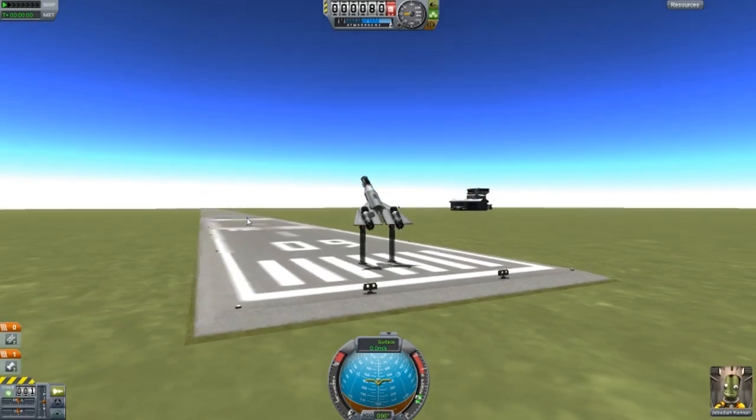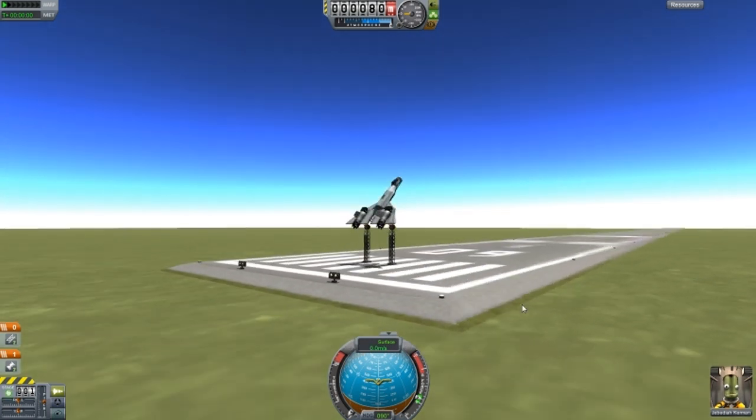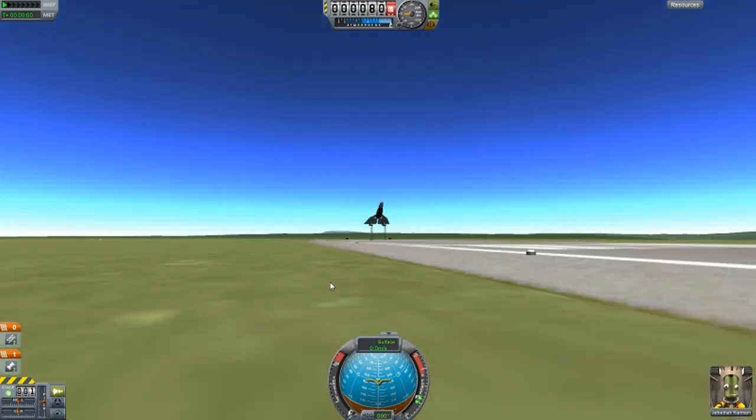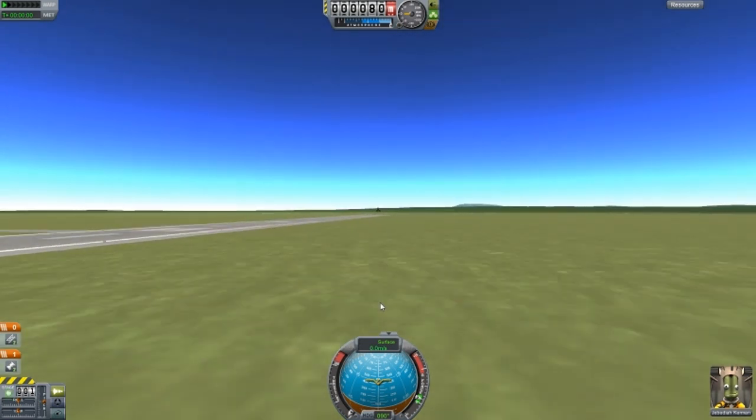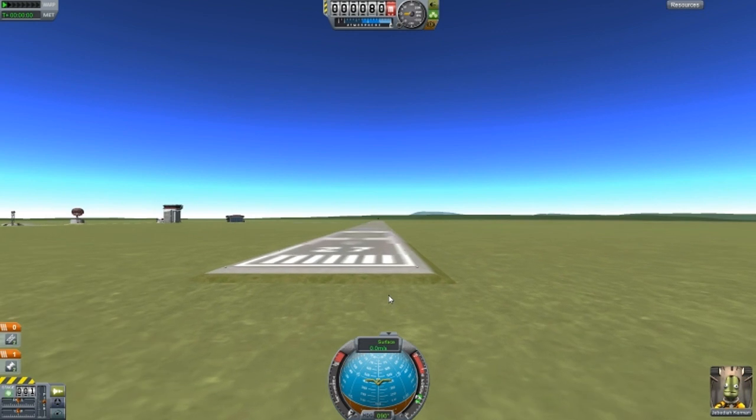As you can see, the runway now has sloping edges so that you won't fall off the edge and smash your ship to pieces. The sloping edges continue all the way to the end.